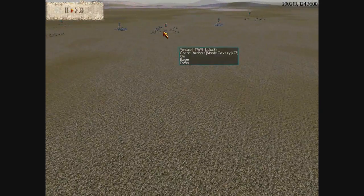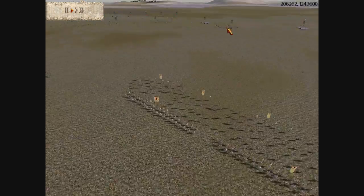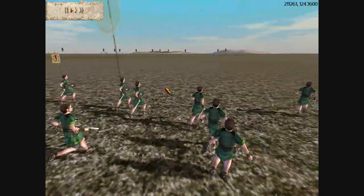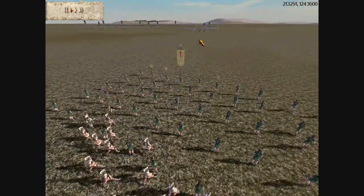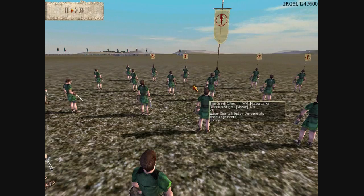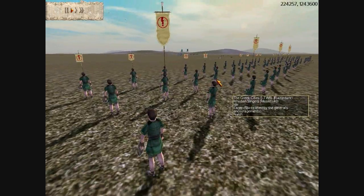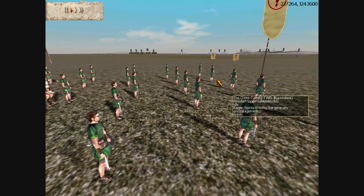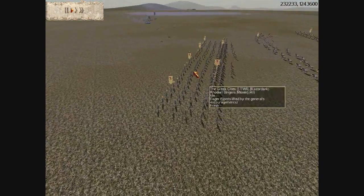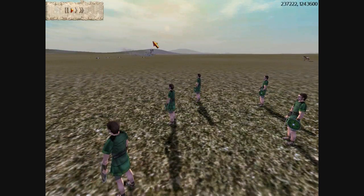Julius is smart not to engage my Rhodian slingers head-on with his chariot archers, because he knows they would quickly tear up all his chariots. Rhodian slingers, like all slingers, fire in a way that lets them easily hit chariots even in a cantabrian circle, since slingers fire mainly straight while archers fire in an arc.